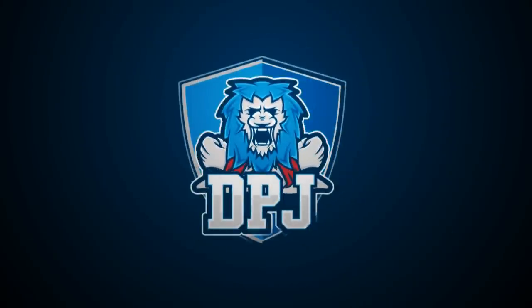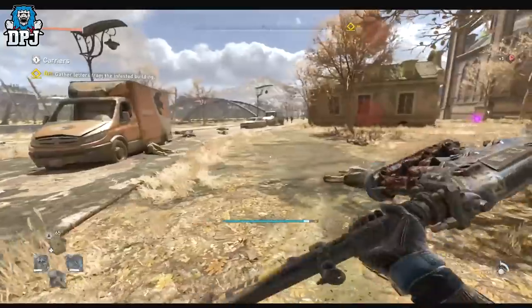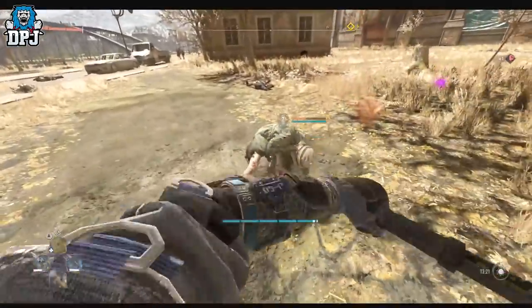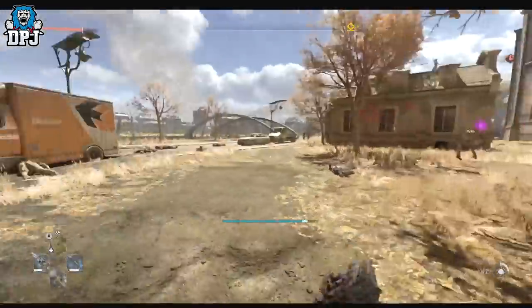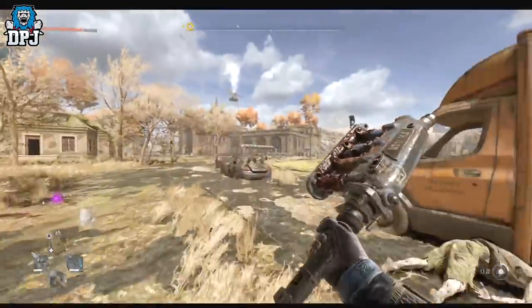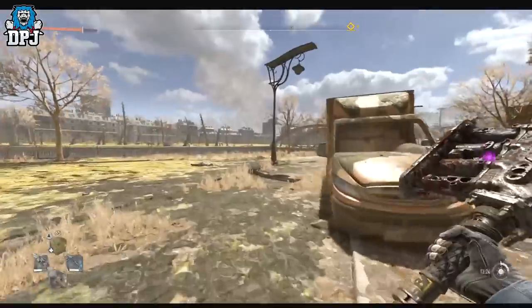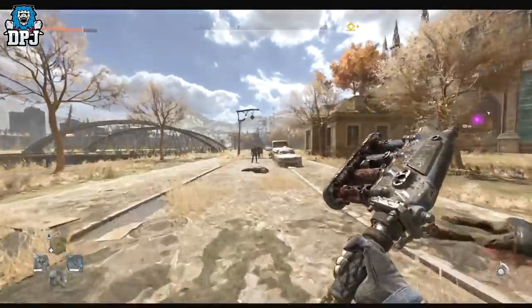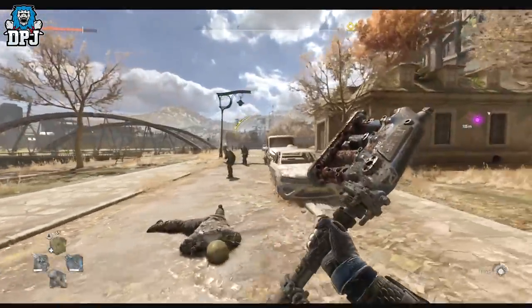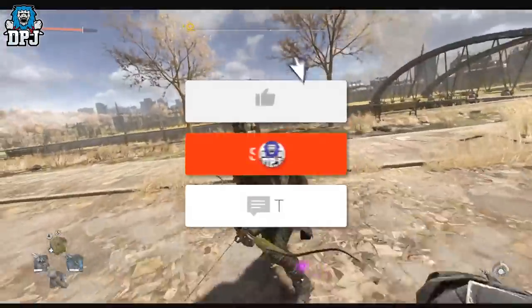I'm back with another Dying Light 2 video. Today I want to talk about the Authority Pack. The third piece of the DLC has now arrived for you to download, and there is actually a secret set bonus with this set. If you equip and use all seven pieces, you get a stat bonus, and today we talk about what that is.